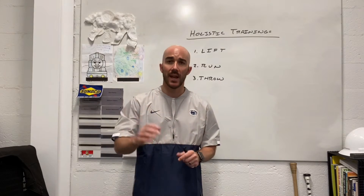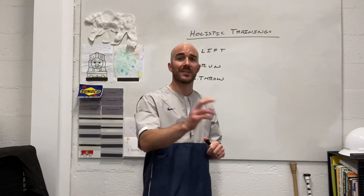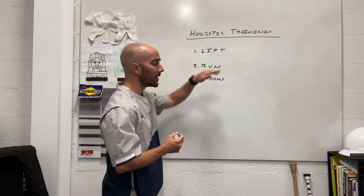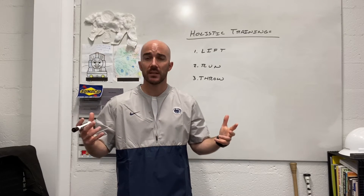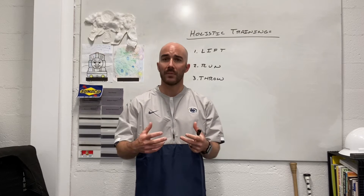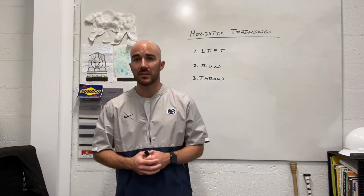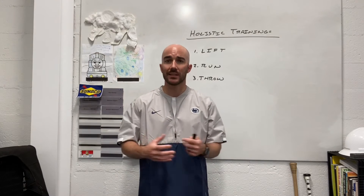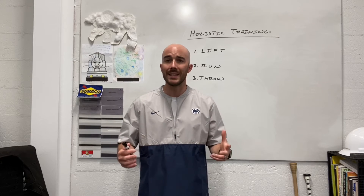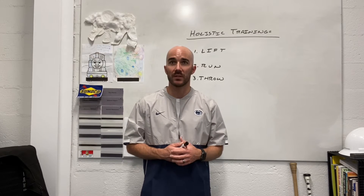Today I want to talk about a holistic training plan from the physical side — not necessarily quarterback specific, but just an overall comprehensive physical program. Number one: we need to lift. It doesn't need to be fancy or overly complex. It essentially needs to include a variety of squats, hinges, pushes, pulls, some sort of carry, and ideally some dynamic or ballistic movements like Olympic lifts, plyometrics, or med-ball throws. Lifting gives us a robust foundation to handle the demands of our position.